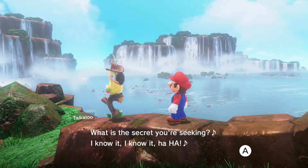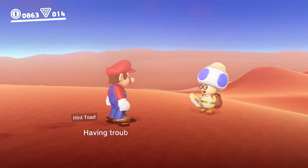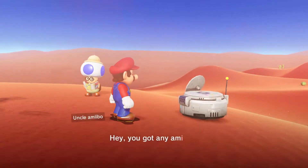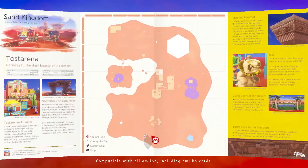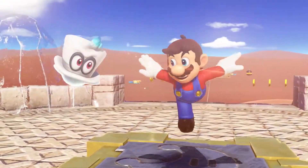Having trouble hunting down Power Moons? Then try talking to Talkatoo for hints. You could also give a few coins to the Hint Toad. Or even tap amiibo with some help from Uncle amiibo to reveal a Power Moon's location on the map. If you're feeling stuck, it's worth a shot.